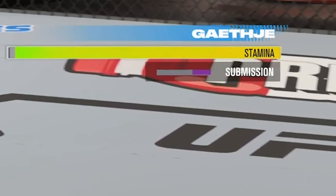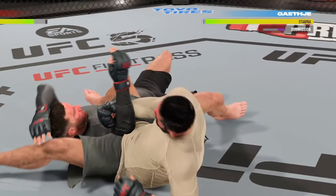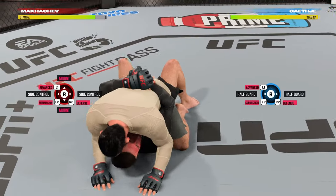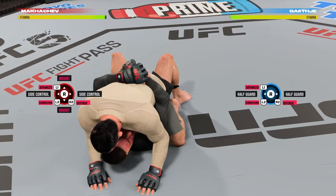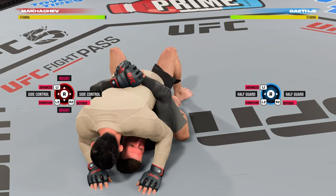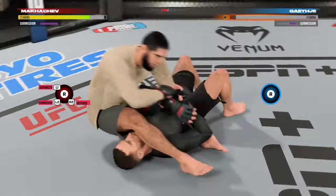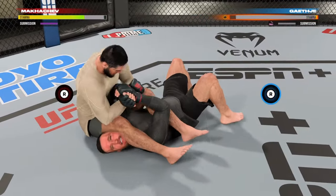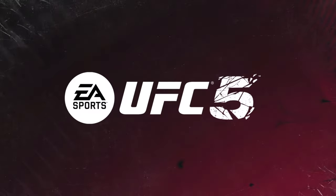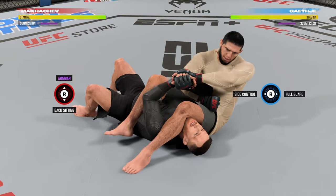To actually make an opponent tap you need to empty that submission bar completely. The way to do this is either by getting the stamina advantage or by chaining multiple submissions together. Getting the stamina advantage is more important — if you try the same submission when Gaichi has no stamina, he taps immediately.